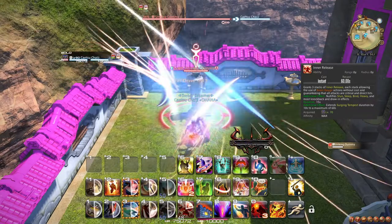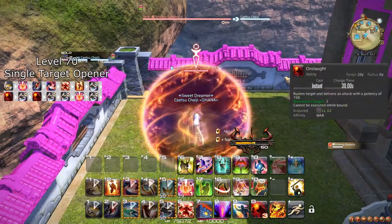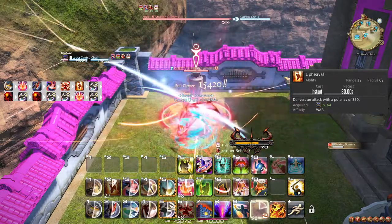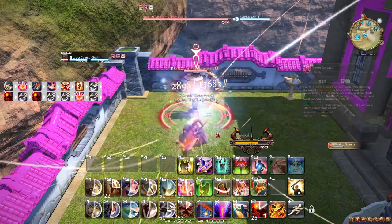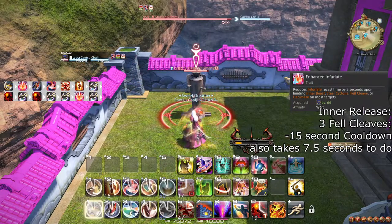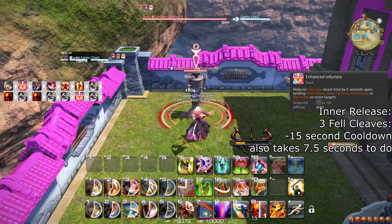For your rotation since level 60, the big changes are that you now have Onslaught and Upheaval as some OGCD attacks, with Onslaught mainly affecting your mobility. On top of that, you can now always find the Beast Gauge to do 3 Fel Cleaves or 3 Decimates in the Inner Release window. From now on, you should make sure that Infuriate isn't going to reach 2 charges in the Inner Release window, but aside from this your rotation is mostly the same, just with more Fel Cleaves.